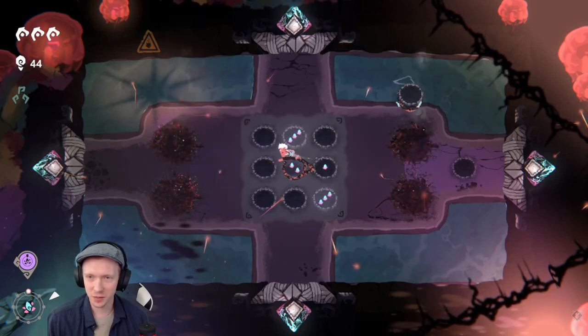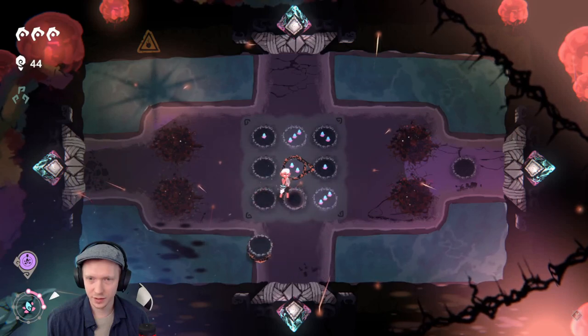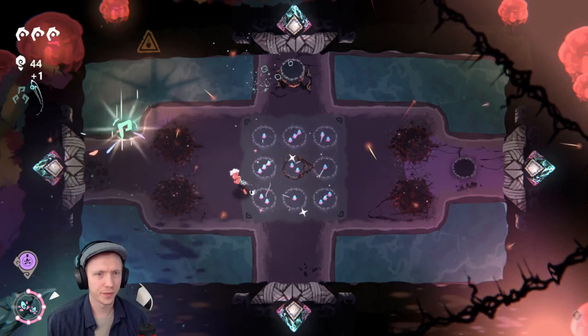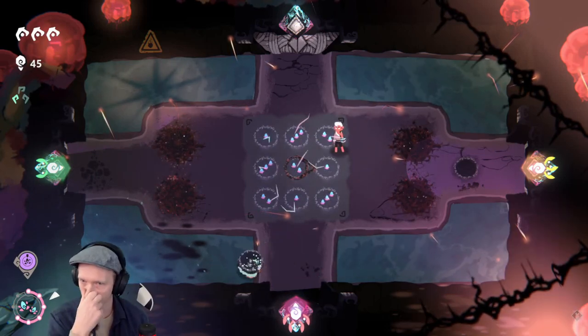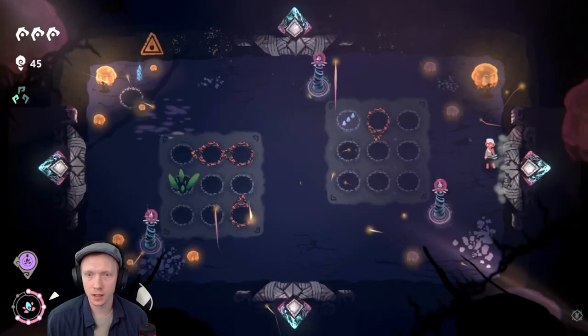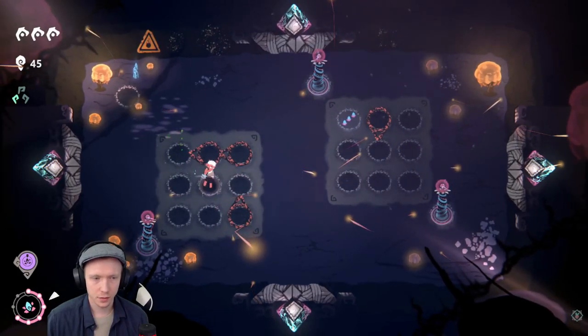I think if I pull plants out of here it drops health. Oh no, now there's crap everywhere. So that has to be one, two, one, one, three, two — very good. Don't want to gather three to get a health mark? So if I get three health while I'm already at full, I guess I get an extra max health — it sounds that way.